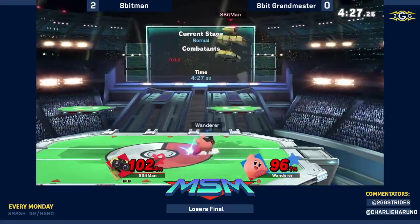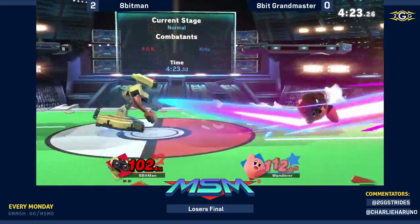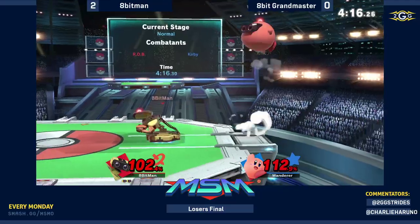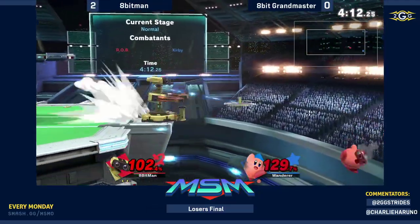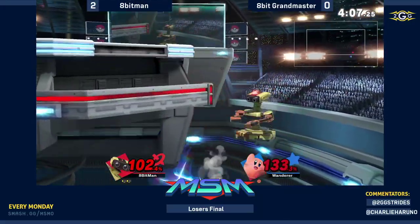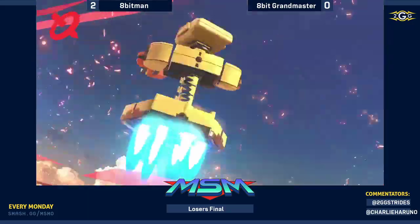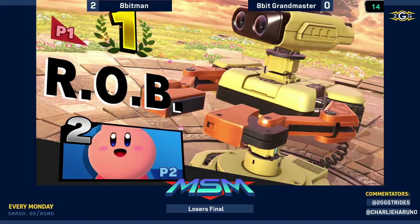Now he has a little bit more room to breathe. Grandmaster really needs to hit something — hitting every direction on the C-stick and none of them are killing or connecting. It's obnoxiously difficult to punish Kirby smash attacks online sometimes, so I don't blame him. He's still alive after throwing them out. Oh, that footstool! Get owned — that was an excellent play from 8BitMan. All he could really do was jump, and if you throw out a move while jumping you lose your momentum, so that footstool worked perfectly.